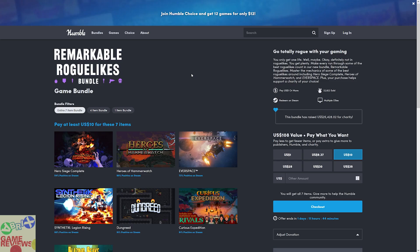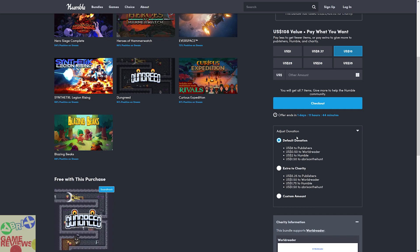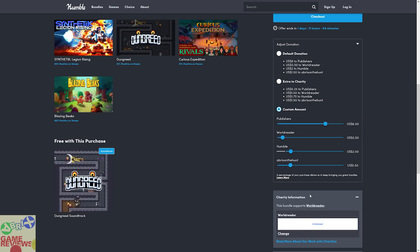Thank you so much for watching. In case you are going to purchase the bundle, make sure you click the link, select the amount you want to pay. You can even choose a custom donation to the publishers, the charity, or Humble and me. I would highly appreciate anyone using the link and helping me out. Thank you so much for watching, I will see you in my next video. Till then, have a great day.